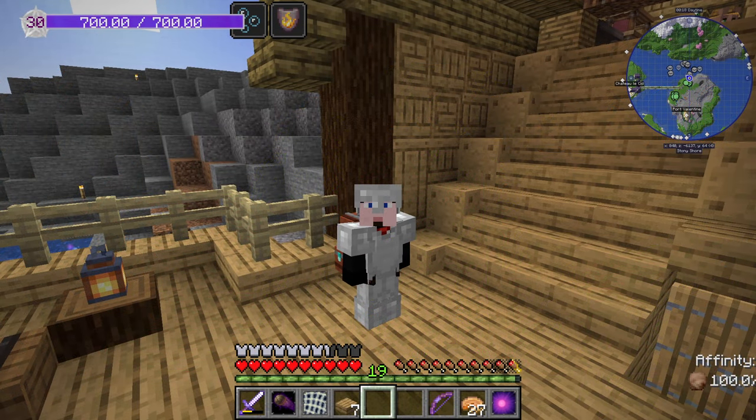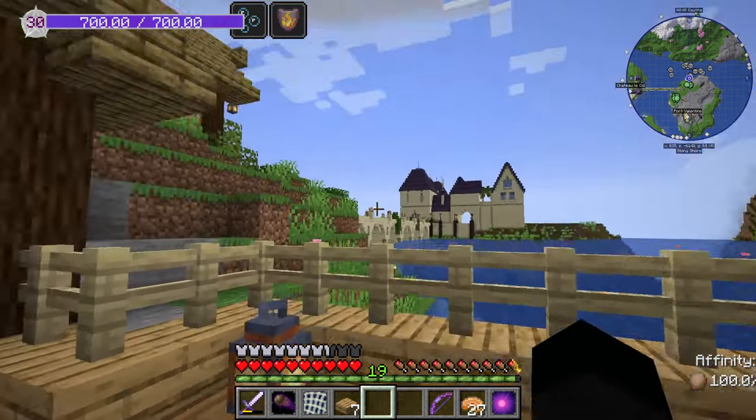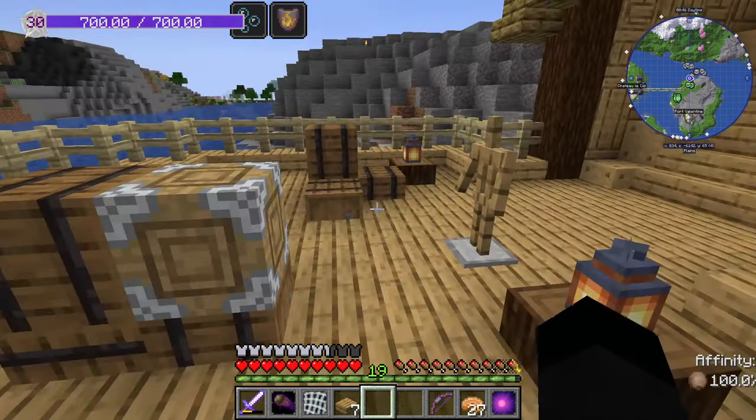Welcome back to Manor and Brass, Episode 6 with me Sid. This is the first week we've tagged the full double episode. Earlier in the week we threw together this building, which is largely a building with a couple of guys in there, and we've got a villager trading hall down there which we're going to go look at in a moment.